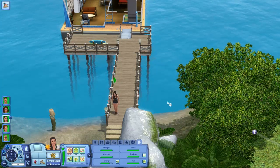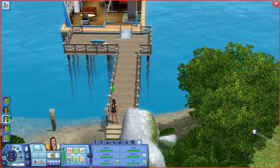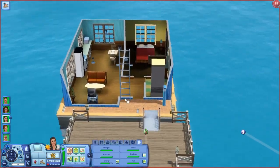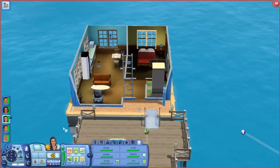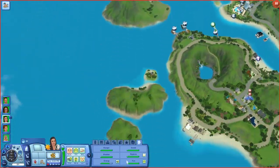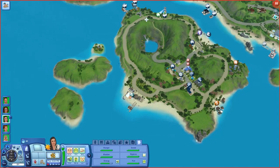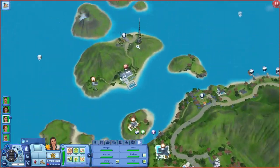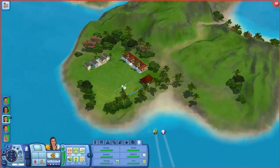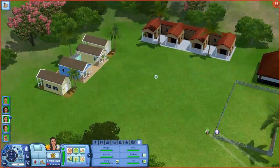Hey guys, welcome back to Let's Play The Sims 3 Island Paradise, Part 23. In the last part, we got Spooky Island. We built a brand new resort on the island that was Uncharted, and we found it. It's actually kind of a good start.